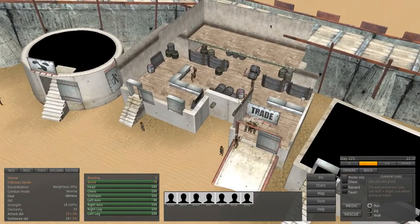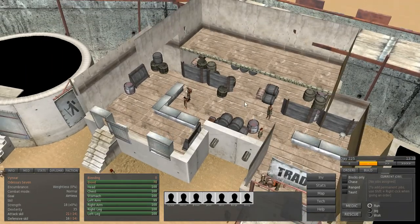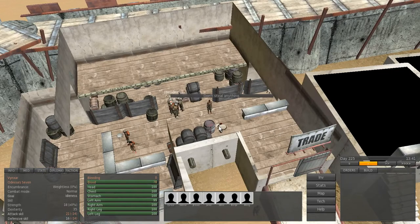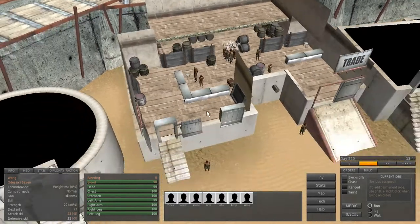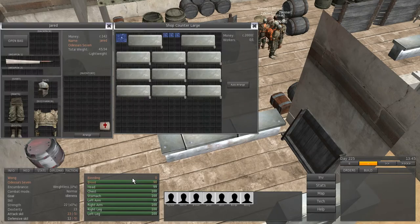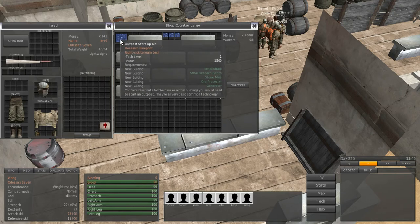I need to find the building materials merchant. These are the two constructors here — this one should be it. Here we go: blueprints! They have an Outpost Startup Kit which lets you build a small shack, small research bench, stone mine or processor, and generator — just the basic things.